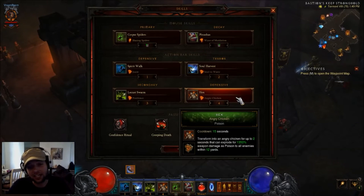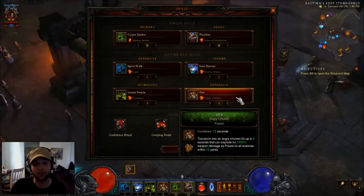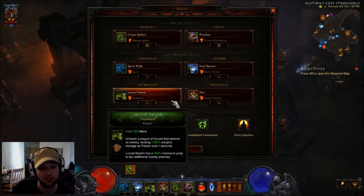On my four key I'm using Hex Angry Chicken. This ability is okay by itself, but with the new Manajuma's it's fantastic. It gets a huge damage boost, lasts a lot longer, and gives you crazy movement speed — I'll be showing you that here in a second.